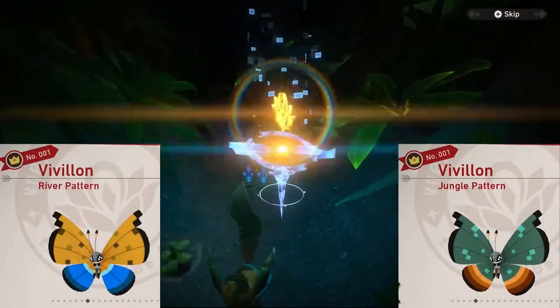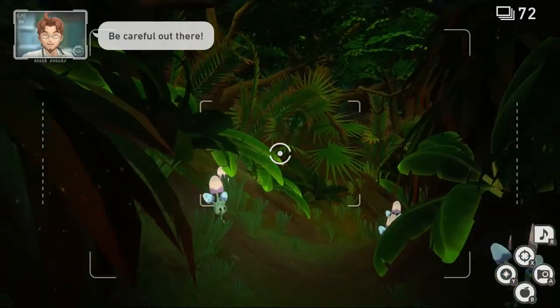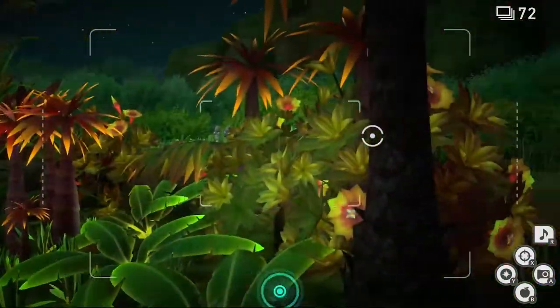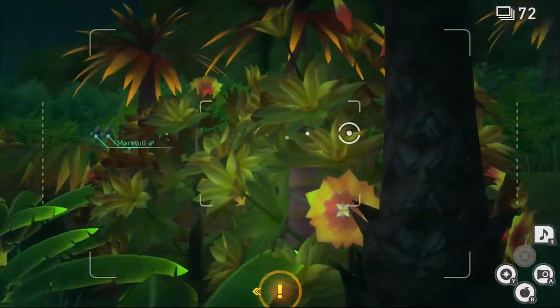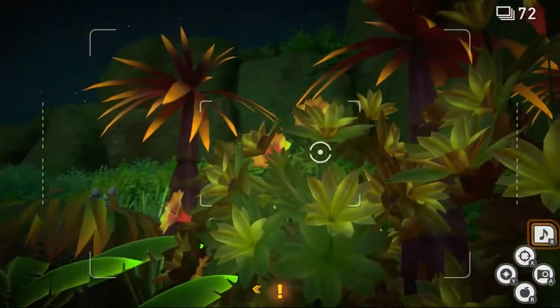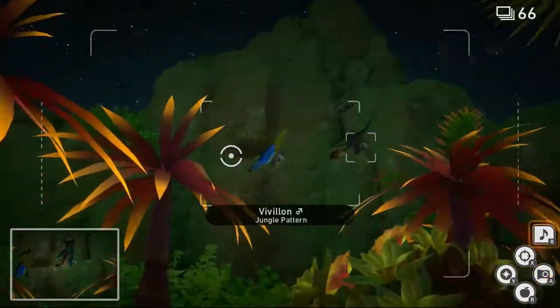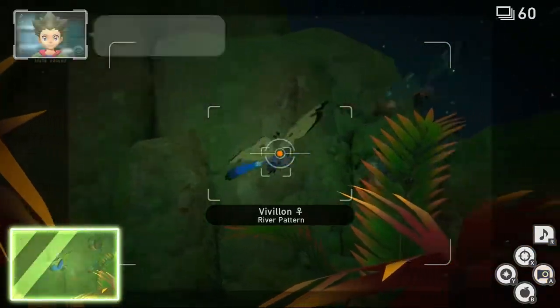Jungle and River Patterns. These are going to be done at the jungle in the nighttime. We're going to head on over to the end of the level by the waterfall. Once you're here, take a look to your right and scan — you should see a couple of question marks up here. Look at them and play some music. Now we have the Vivillon up here. There's going to be two types: the jungle pattern and the river pattern. Take pictures of both, then quit and submit.